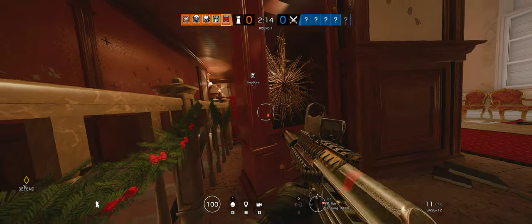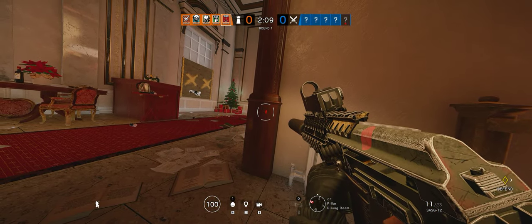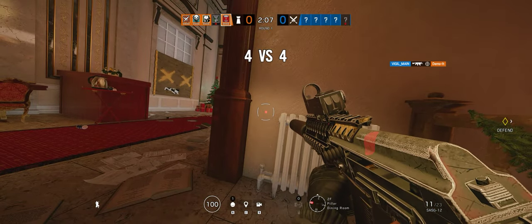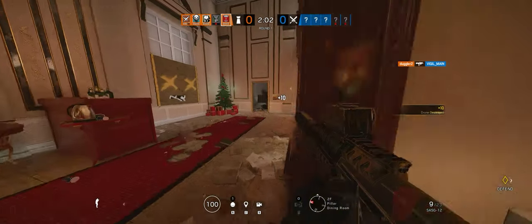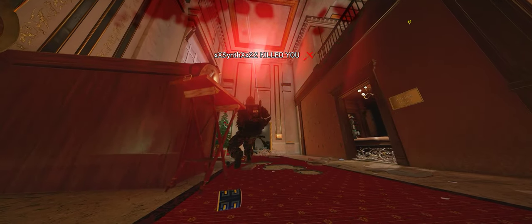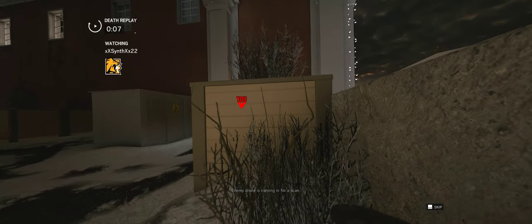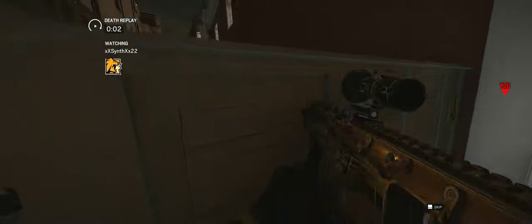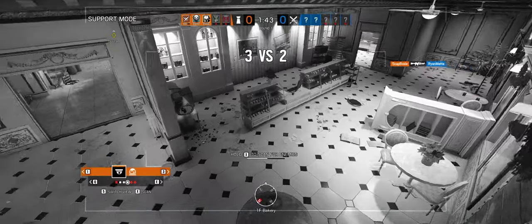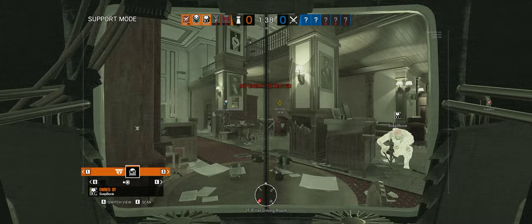I think they're going for the hatch. Copy that. Where was that from? Guy right outside the door again. Lion. Enemy drone is coming in for a scan. That wasn't Lion — that was Lion 9 IQ. I think that was Twitch.